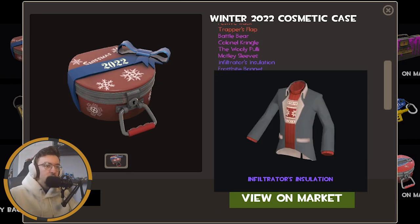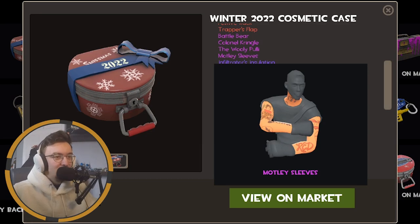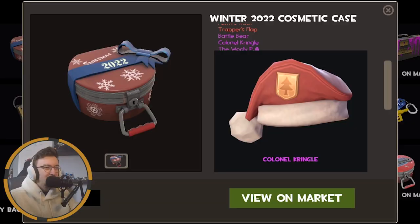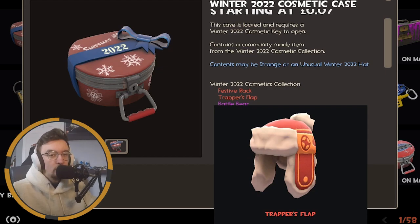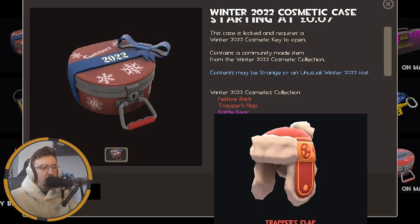Infiltrace Insulation - a lovely little Christmas jumper for the spy, can't go wrong with that. Some fucking tats for the scout - very cool. The Woolly Pulley - another Christmas jumper, this time for the medic. Nice design, actually; I think if they released that as merch, that'd be pretty cool. The Colonel Kringle - not that fussed about that one. The Battle Bear - we got a little bear friend. Trapper's Flap - why is that a red, or a pink, or whatever colour that is? And the Festive Rack - again, why? They're very weak cosmetics that I think could be blue at best.